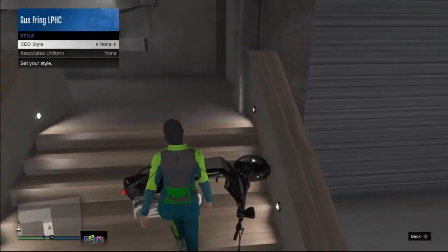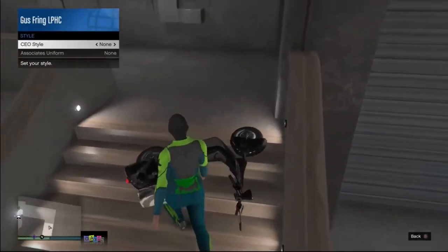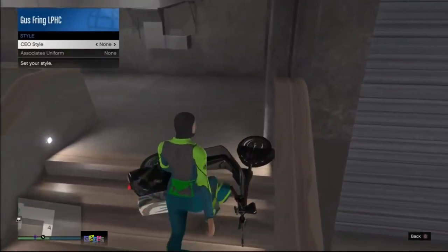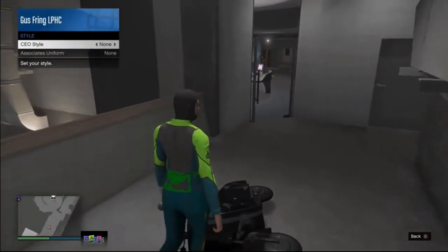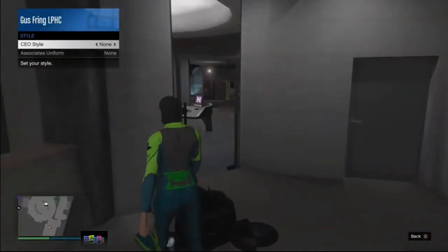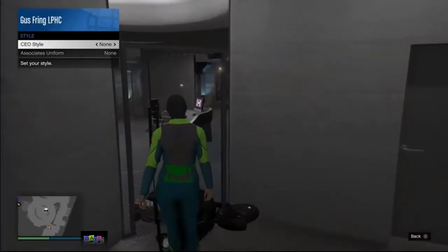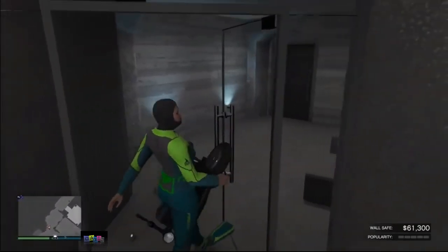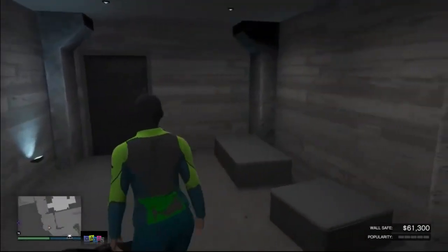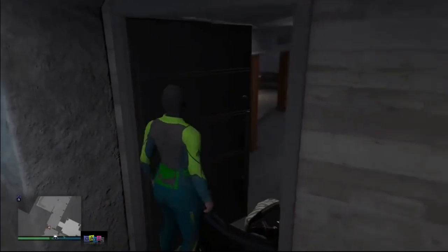Once you're up the stairs you're nearly done — the next steps are extremely easy. Some glitches in the past were very hard but this one is not. Go through the door and head to the bar.